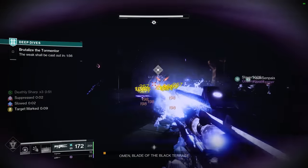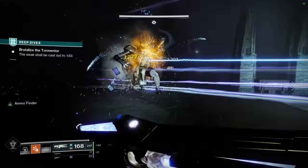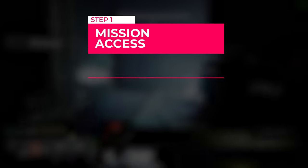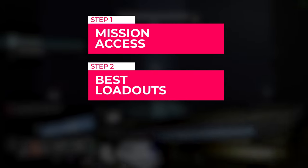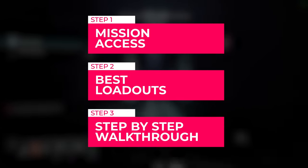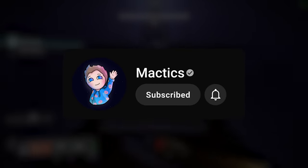The new exotic scout rifle is pretty difficult to get, unless you follow this guide, in which case it's actually pretty easy to get. First, we'll talk about how to access the mission. After that, we'll go over what loadouts you want to run for the easiest possible clear. And then finally, I'll show you exactly how to run the mission, along with a bunch of secret tips to make your clear as easy as possible. So please consider liking and subscribing, and let's get started.